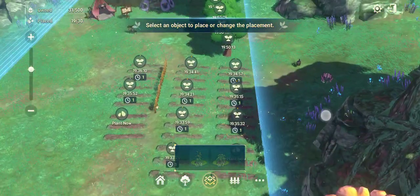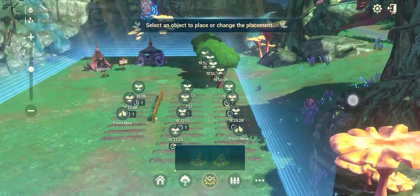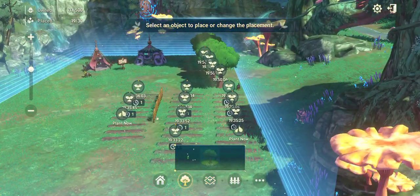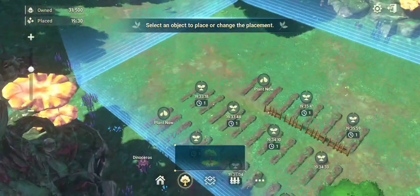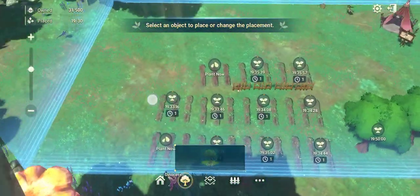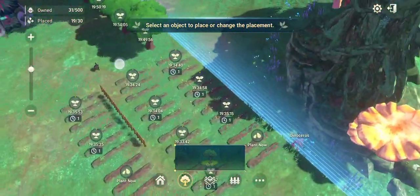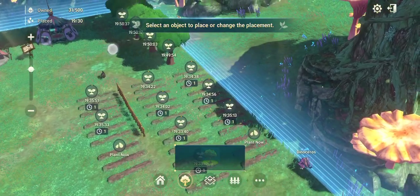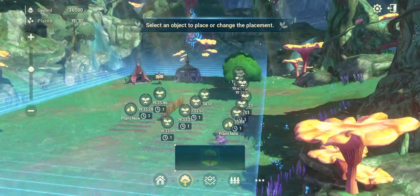Do not place your apple trees too close to the borderline because there's a bug right now. I placed eight apple trees but only four appear, because the treetops of the other four are slightly out of the borderline and they just disappeared from my map.